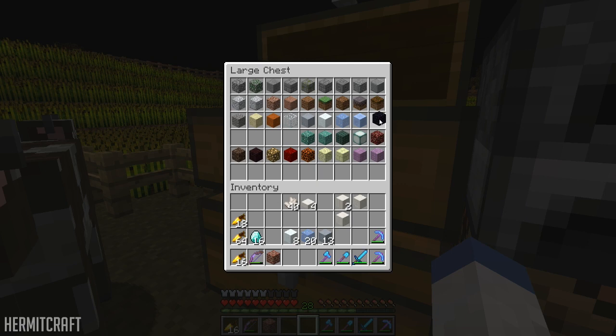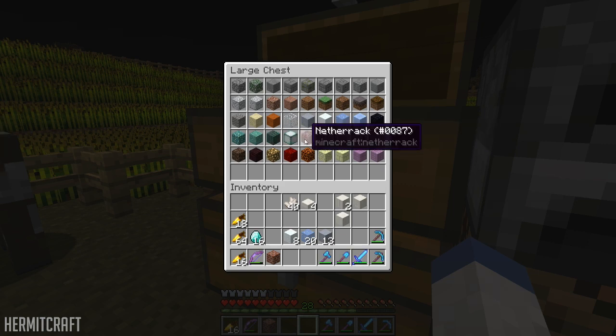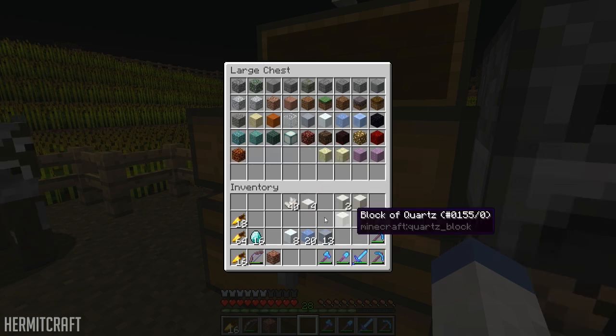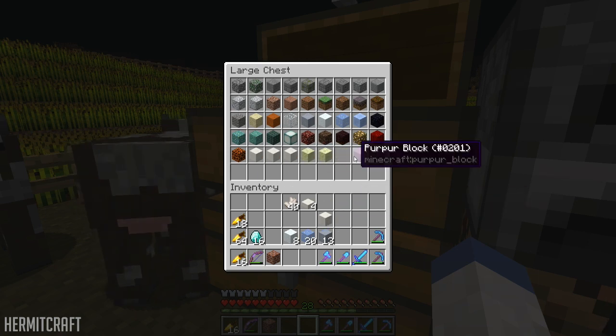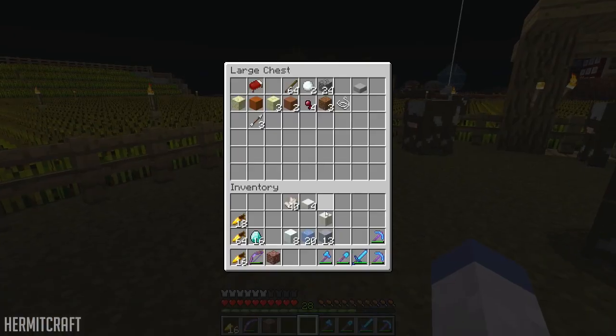Then let's do obsidian, and then overworld stuff would be prismarine. Then we'll go to the nether — the nether will have netherrack, soul sand, nether brick, glowstone, nether board block. Quartz will be stored in regular quartz block, then the quartz pillar, then the chiseled quartz, then nstone and purpur. I think that is all the overworld blocks.